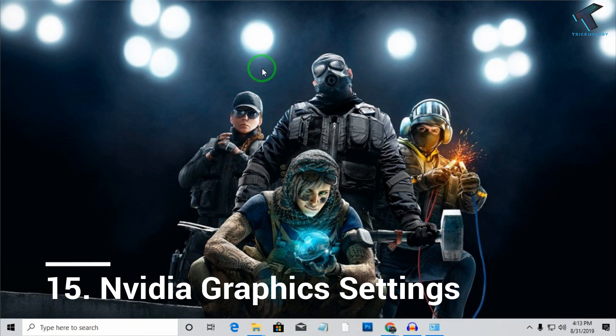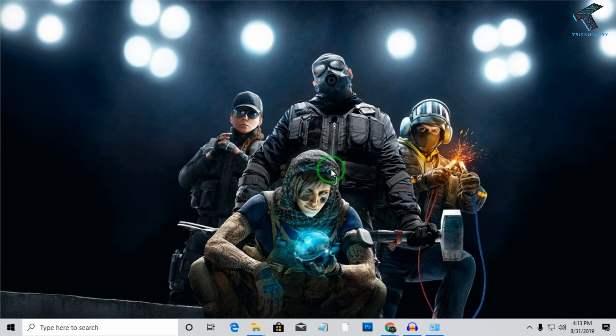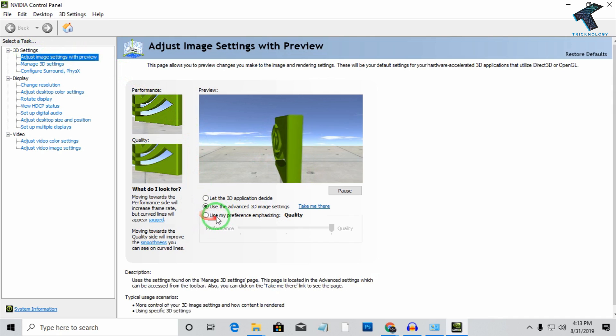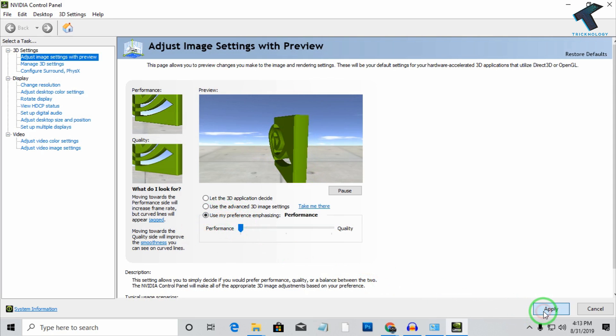The last setting is to go to your NVIDIA Control Panel. Right-click on your desktop and go to NVIDIA Control Panel. Click on Adjust Image Settings with Preview under 3D Settings. Choose Use My Preference, select Performance, and click Apply.